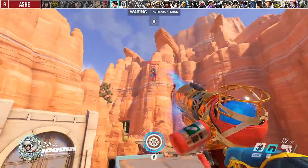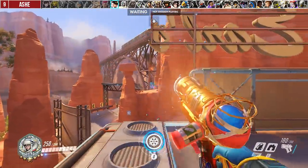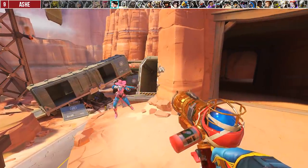Against Ashe, if she uses Coach Gun and you are in range, just freeze and headshot combo. At mid to long range, I would recommend just taking the duel — she is not Widow or Hanzo with a one-shot on you, and she is easy to hit when she is scoped in.